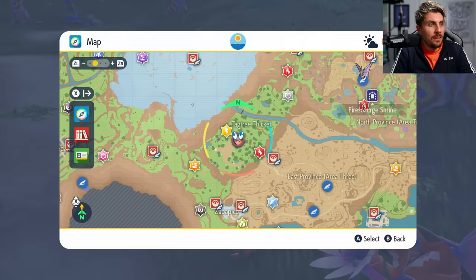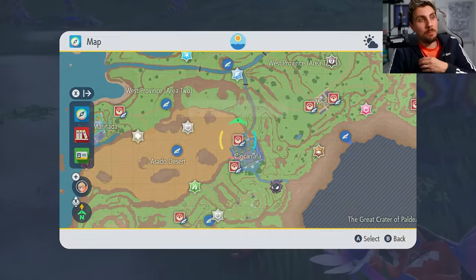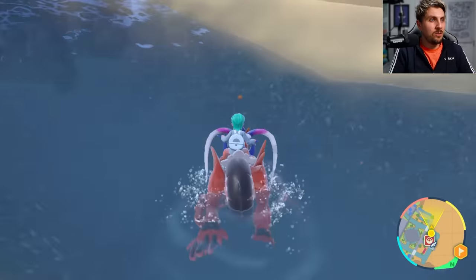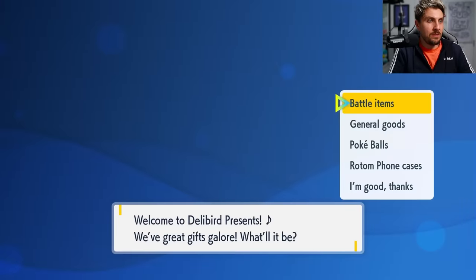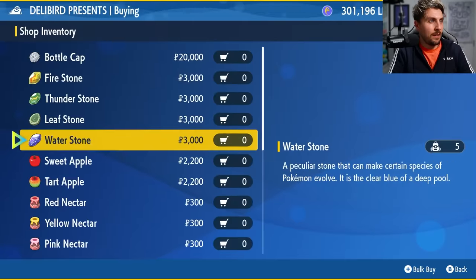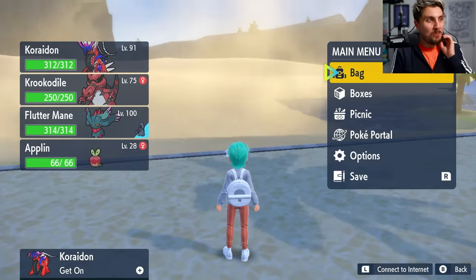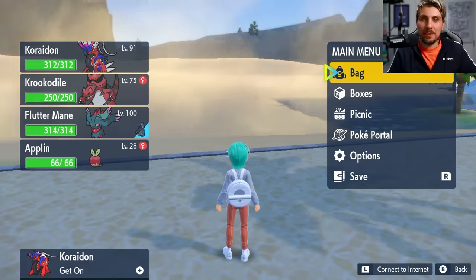If you want to evolve your Applin and need either the tart apple or the sweet apple, you can come to Cascarrafa City. Head to the Delibird Presents store here — it's just over the bridge — go into general goods and you'll be able to buy the sweet apple or the tart apple. You can also find them lying around on the floor in Tang Tree Thicket. I can't decide which form I want to evolve mine into, so let me know in the comments — should I evolve it into Flapple or Appletun?